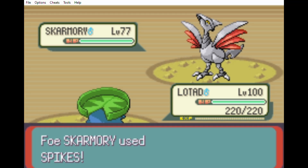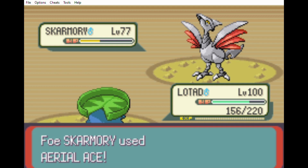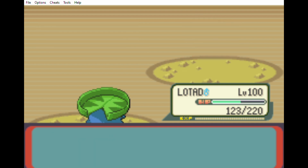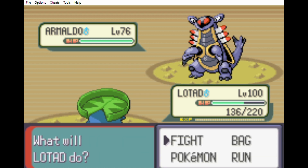Here's the battle. Skarmory uses Sparks, I use Surf. Skarmory Aero Aces, reducing my health by half, and I knock it out with another Surf. I outspeed Armaldo due to my Speed EVs and one-shot it with Surf.